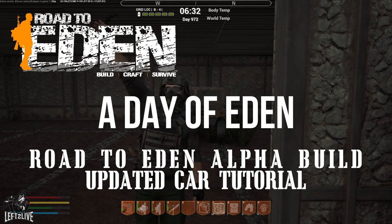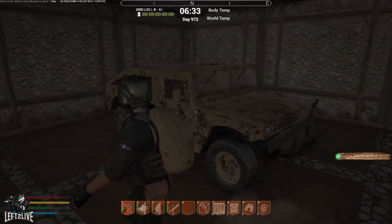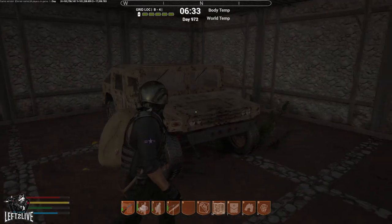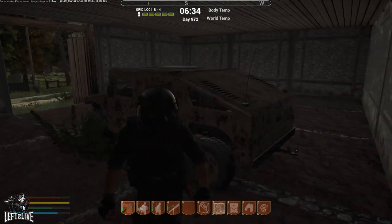Hello everybody and welcome back to a quick tutorial from the Road to Eden. In today's episode I will just show you the new way of getting cars. As you can see here, after a week I finally got the parts needed to get this Humvee.